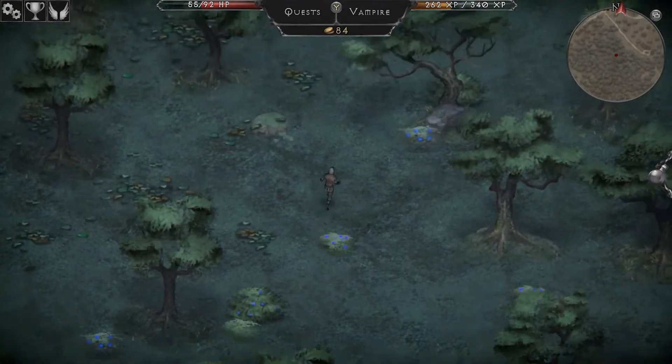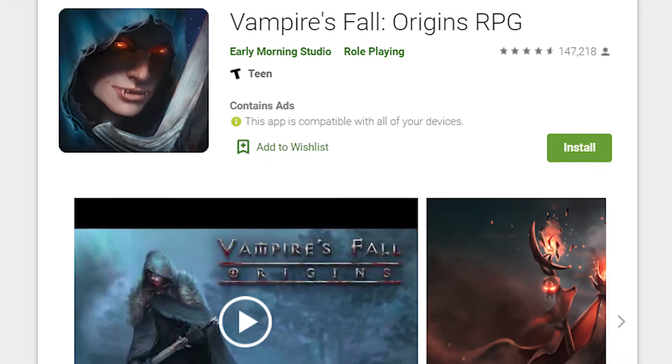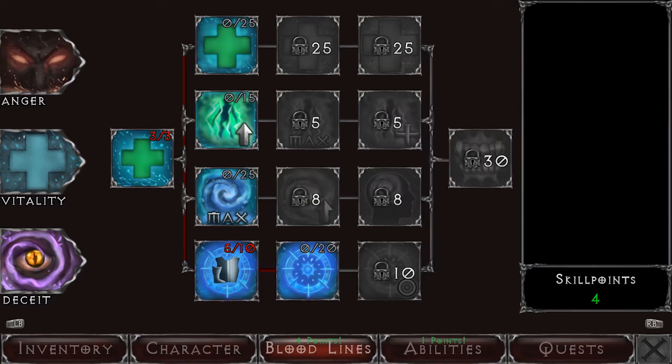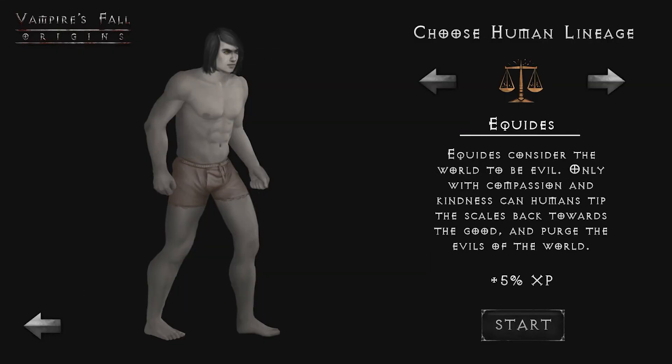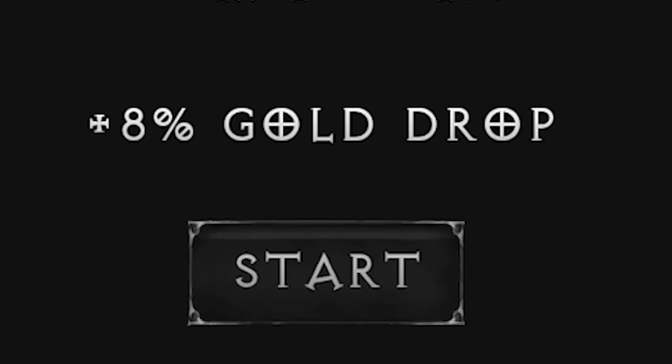Even though it has a lot of mechanics going on and I think they pull off the graphics style decently well, this game is apart from a mobile game and that's pretty noticeable. Animations are stiff, abilities and buffs are very limited, combat is rather basic, and even though you can create your own character and select between several professions called lineages, that only changes a small stat since your abilities stay the same.